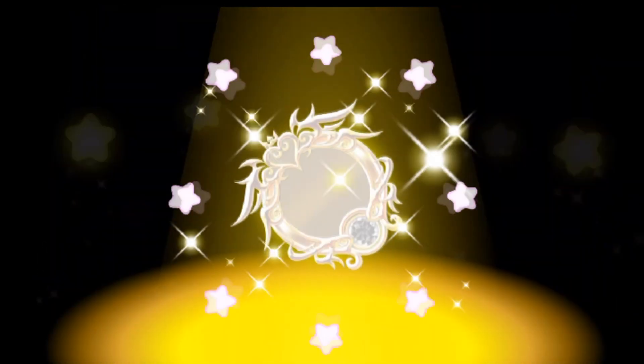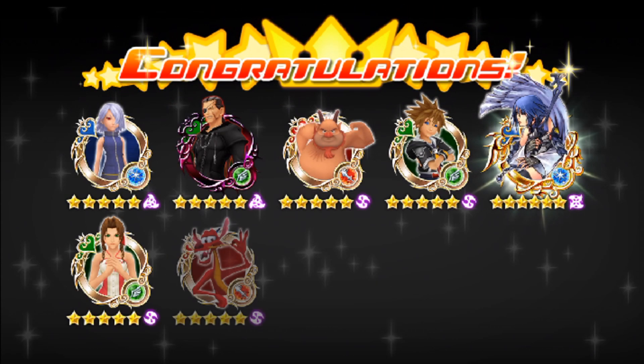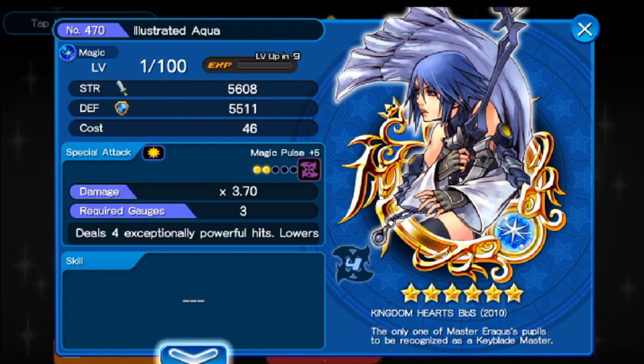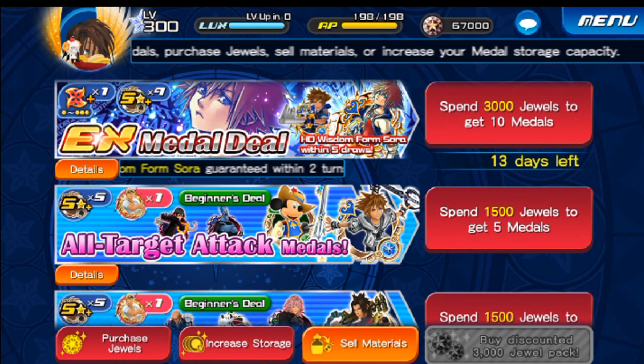Here's the third roll. You know, it's all depending on luck, and for some reason EX medals are just extremely hard to come by. I know that they do this every so often. This time we got Illustrator Aqua. We got plenty of Illustrator Aquas. Hopefully we'll get a good result pretty soon. That was number three.